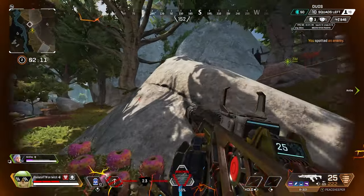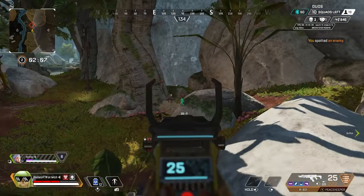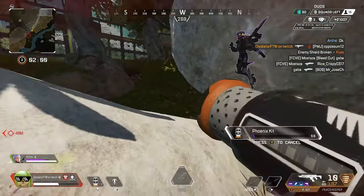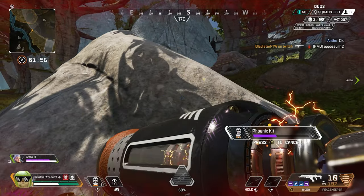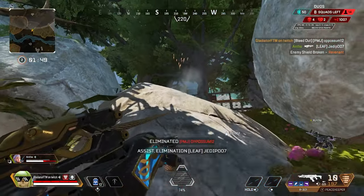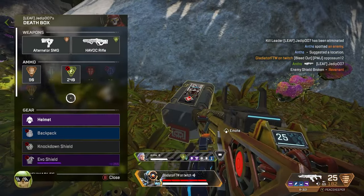Target spotted. Arc star out. Charging my shields. Broke that enemy's shield. I'm throwing my missiles. Using my Phoenix kit. Fire — here I go. Bandit here. Hold up. Healing.